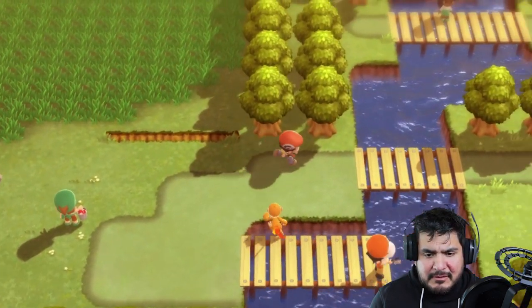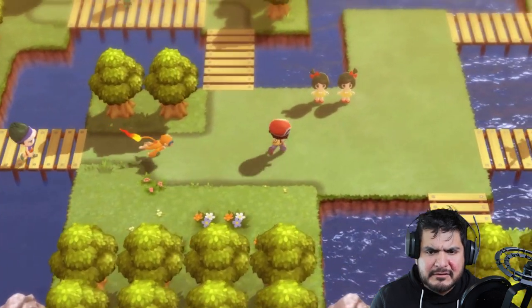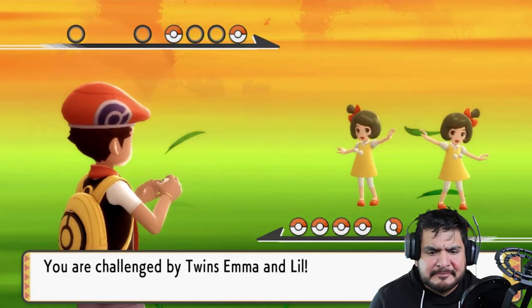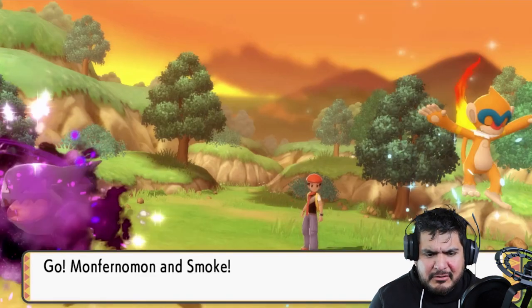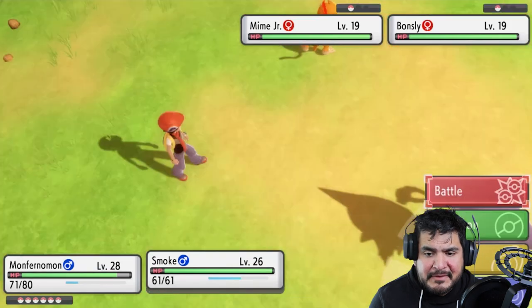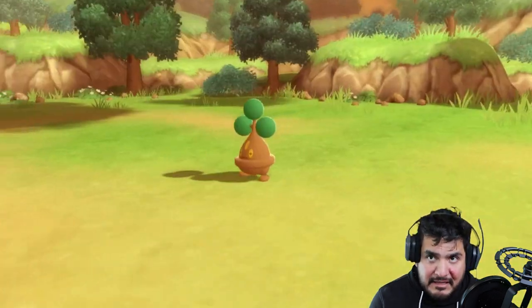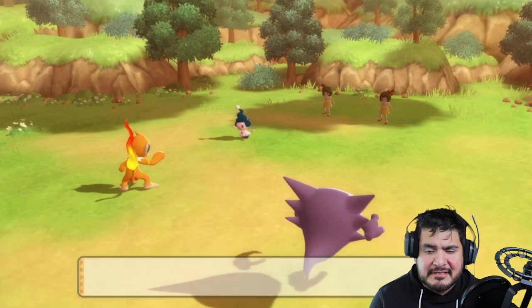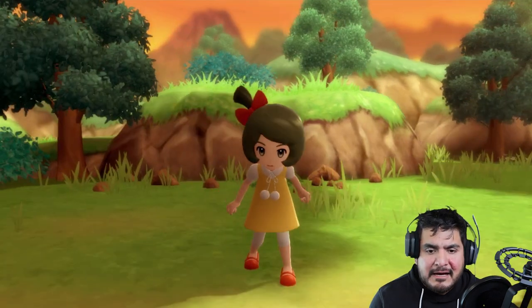Let's go ahead and battle some more trainers. Here comes a double battle — Twins Emma and Lily. Okay so here we go, Monferno and Smoke. Let's go with type advantages — a Shadow Punch onto that. Monferno, Mock Punch for the win. Thankfully this Bonsly does not have a Sturdy effect. Shadow punch from Smoke — kicking some butt, taking some names! The twins have been defeated — I am happy about that.